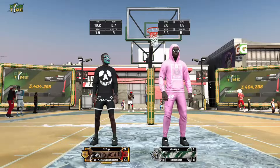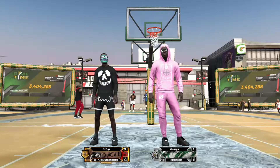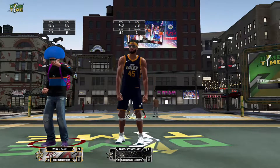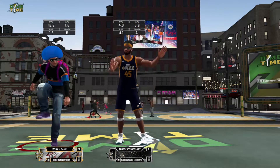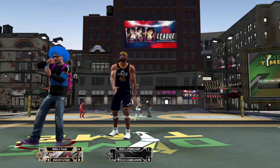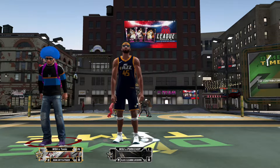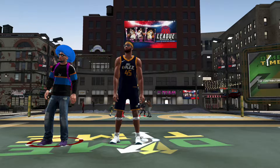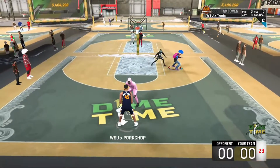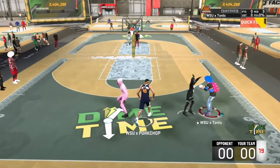A playmaking Shock Raider, Elite 1, playing with an interior force. Neither of them have the Hall of Fame defensive badges. On our side, we still have the same lineup. The playmaking Shock Raider has a maximum of maybe 9–10 badge points, so you get about 3 gold badges. The interior force is the same — could have about 10, all the way up to gold. They have no Hall of Fame defensive badges and their defensive stats aren't going to be the best. But watch how good of defense they're actually able to play and compare them to the last guys.